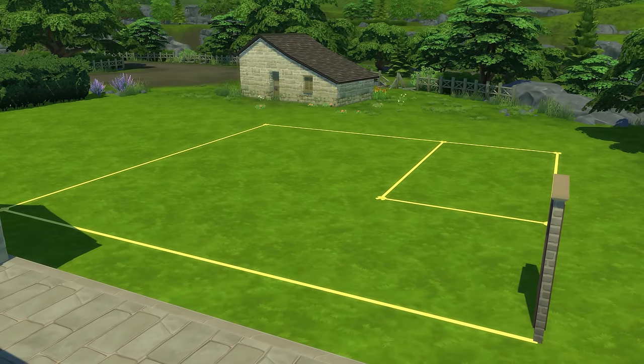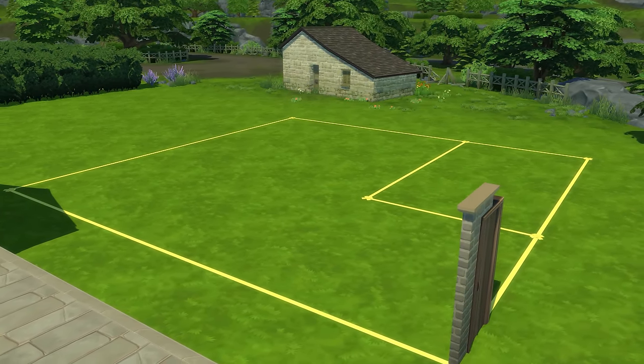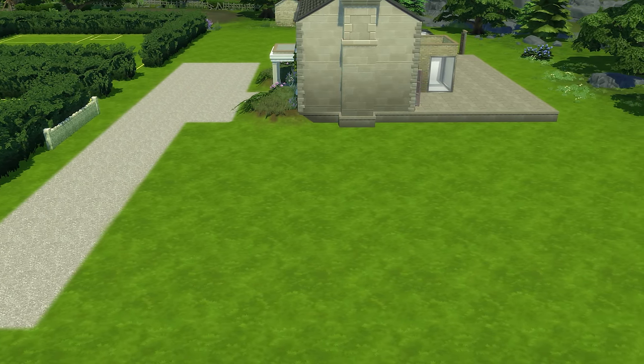Today we're going to get going with a bit more terrain manipulation and landscaping. I've also mapped out a new area — I really want to do an English walled garden, an enclosed walled garden where I can grow all of my fruit and veg and be self-sufficient. We'll also get into the entrance of the house and do a bit more terrain manipulation there too. Let's get into the game and I'll talk you through some ideas I want to implement into this build.